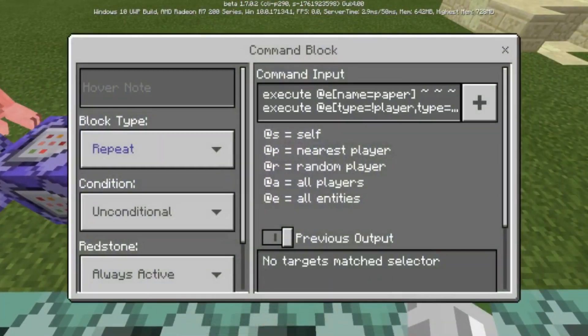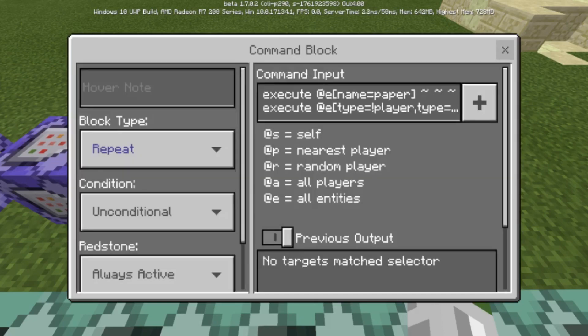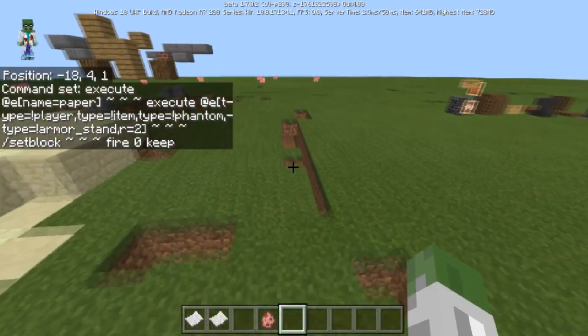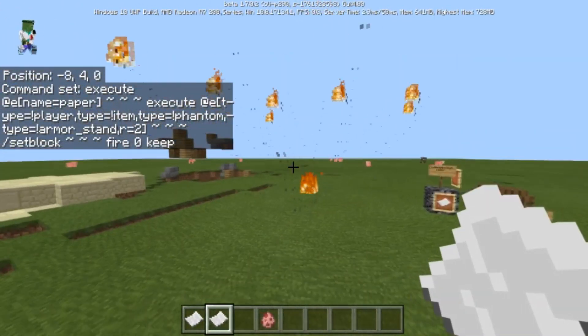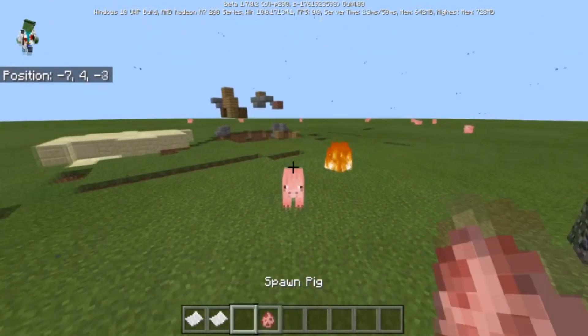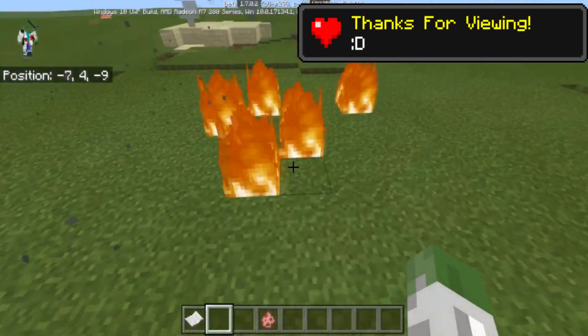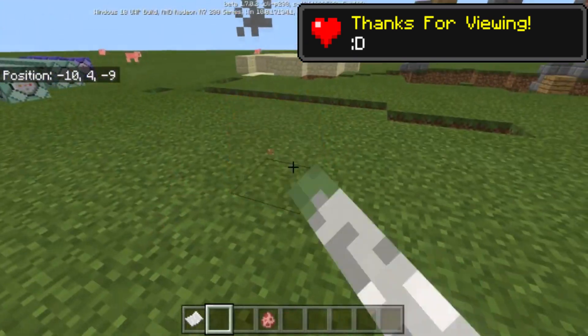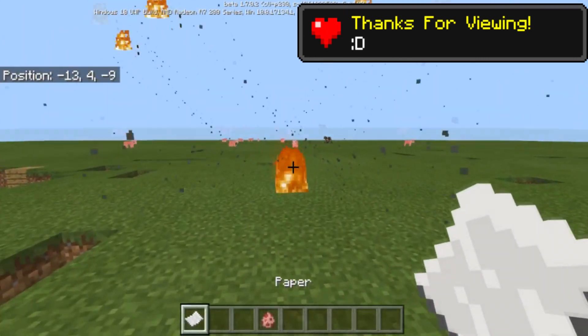You could also name the piece of paper 'fireball' and then execute at name equals 'paper', execute at type not equal to player, not item, not phantom, not armor stand, within two blocks — it will then set a block of fire. Be careful not to destroy the terrain. But yeah, that's how you make an awesome little fireball command with some pretty sweet particles. It's really cool — it just toasted that mob right there, even burning its drops.